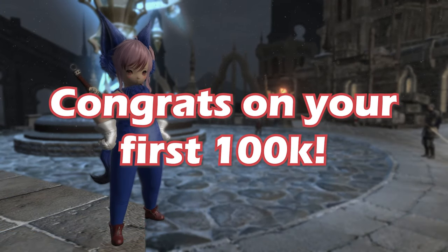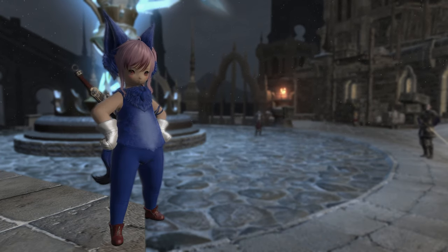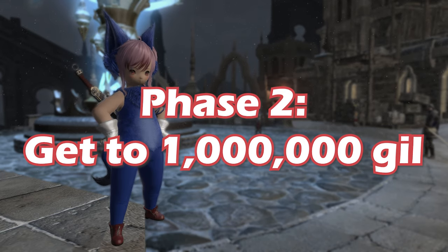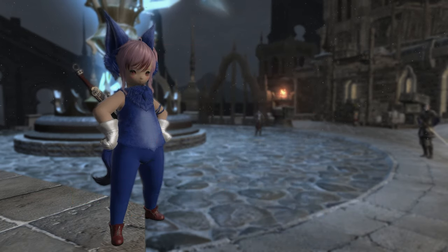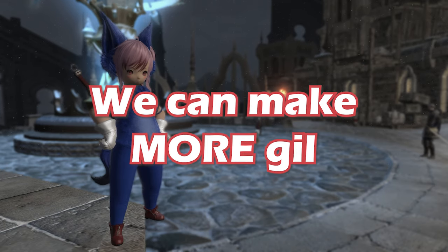So, doing all of that, you've probably accumulated at least 100,000 gil. Now it's time for phase two. The goal now is the magical number of 1,000,000 gil. We can continue doing roulettes, tomes, and ventures all the way to 1 million, but we can supplement our income and print some gil. So we're going to focus on crafting and gathering.